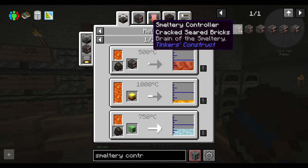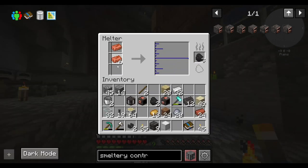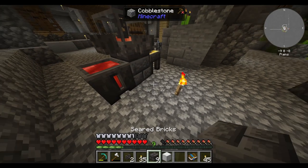I think I'm getting the components now. Why can't I craft the controller? It's not showing me any recipe. I had to look that one up. Apparently I can just pour copper over bricks.